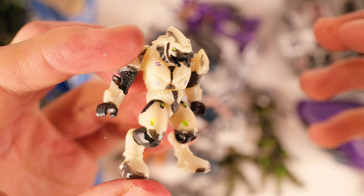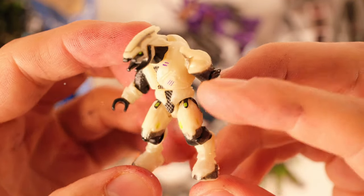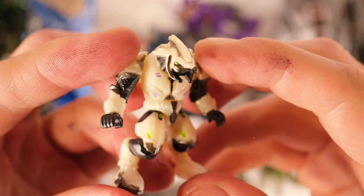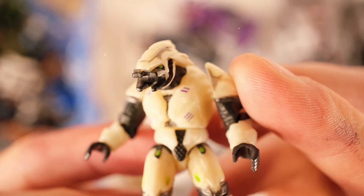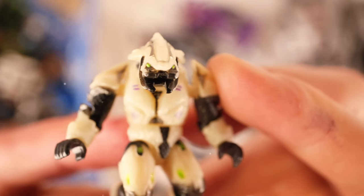When the Arbiter comes across Shipmaster on the ring, he's in a Wraith — so I feel like this is the original Shipmaster. Back in the day when you had those colored eyes instead of just holes, they were incredible.